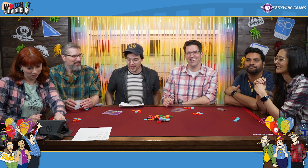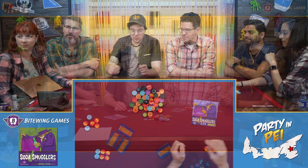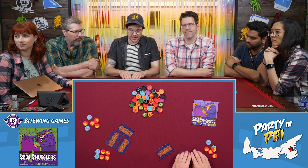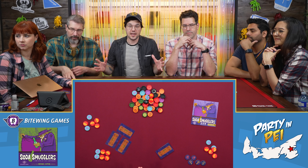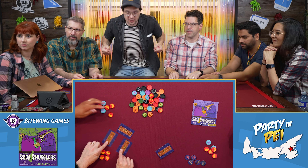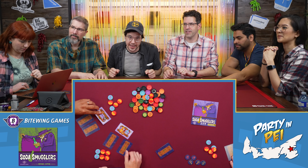We're playing Soda Smugglers, a Reiner Knizia game from White Wing Games, and we are going to be trying to smuggle ourselves some soda back into the country. Everyone was dealt five cards and they're going to put two in their hands — they can carry two because they have two arms — and one card they're going to use to try to bribe the border agent with.